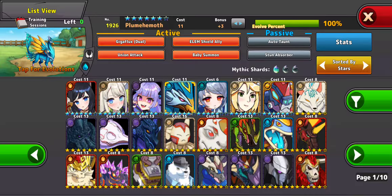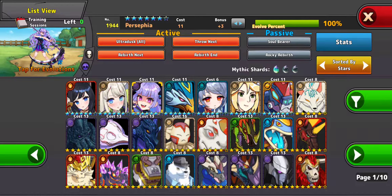The Plumeha Hemoth has Stun Absorb, so it can stop enemies from using stun moves. But his seconds will be increased by a lot. And then you have Persephia, who is a throw monster, but a really bad one — it doesn't do much damage.